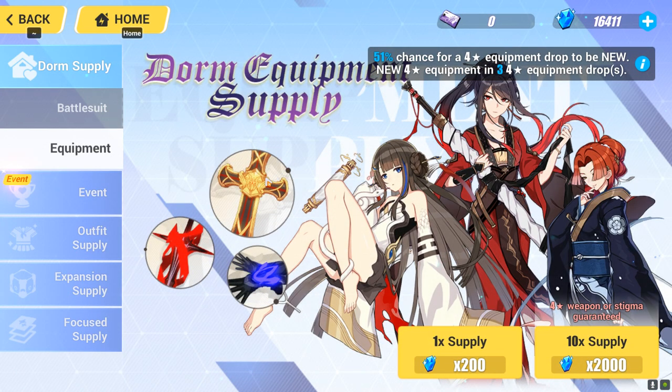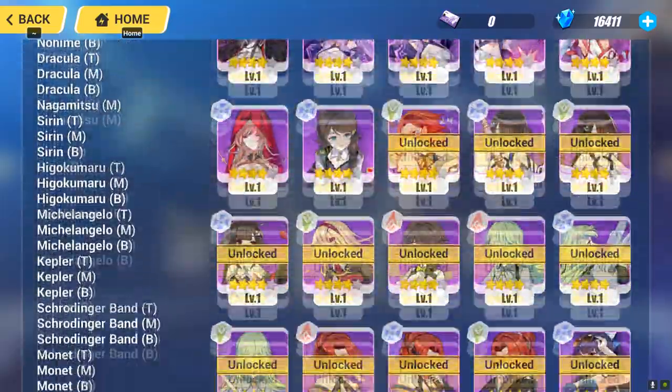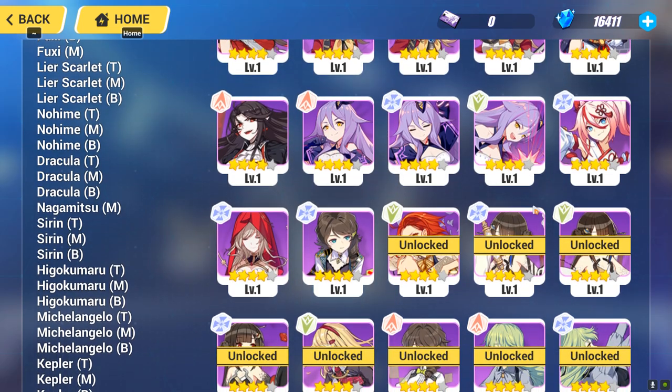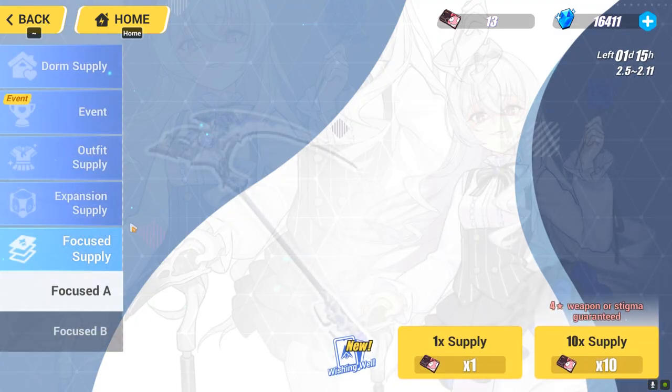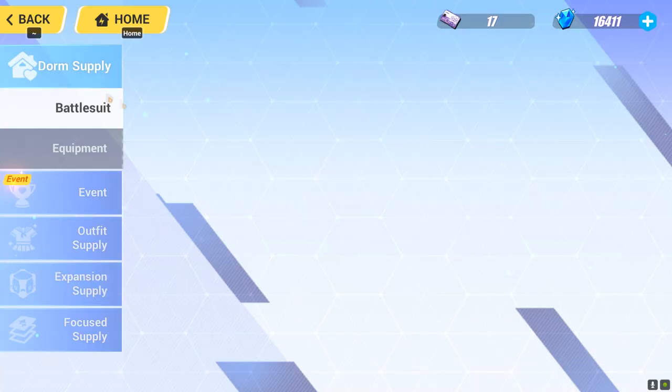I also do not recommend pooling in the dorm equipment supply, because even though it's cheaper than the focus supply, the chance of getting the item you want is really scarce. There are so many items and you may get trash stigmata — and there's plenty of trash stigmata in there, so it's really not worth it. Instead, focus on the focus supply which has featured rate-up equipment, stigmata, and weapons, so you can more easily get the weapon and stigmata you desire. There's also an expansion banner — check the news on the website and social media related to Honkai Impact 3 so you can predict upcoming banners and prepare your resources.